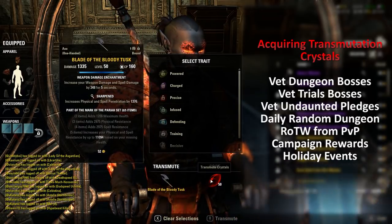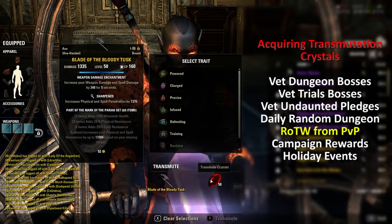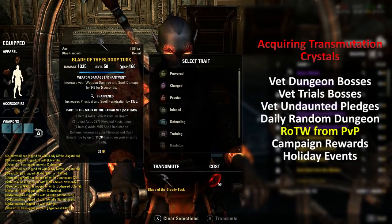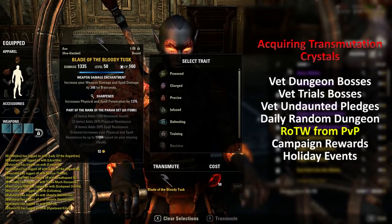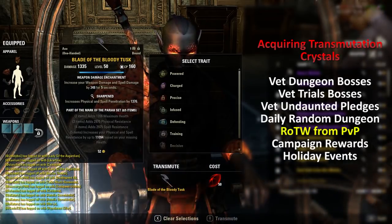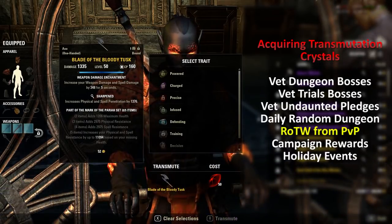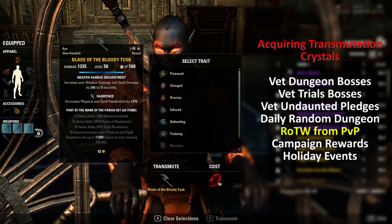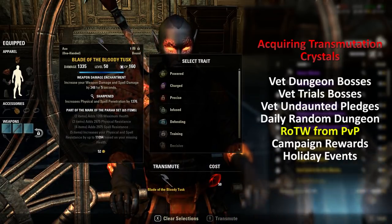The best way I know of to get transmutation crystals is from Rewards of the Worthy in PvP. You are guaranteed on your first Rewards of the Worthy to have an uncracked geode in it, which gives you transmutation crystals. What I normally do is rack up Rewards of the Worthy in my mailbox — do not add them to a character yet. Leave them in your mailbox, because once you take it out of the mail and put it on a character, you cannot deposit it in the bank.